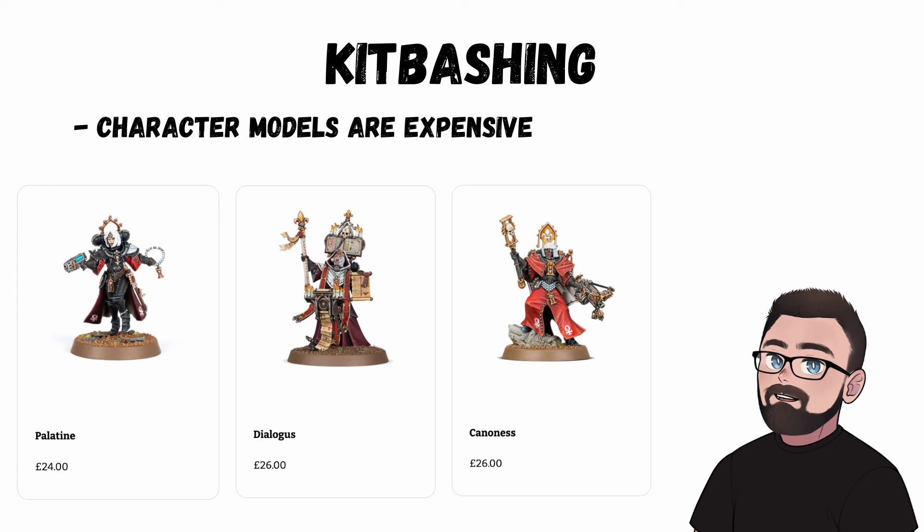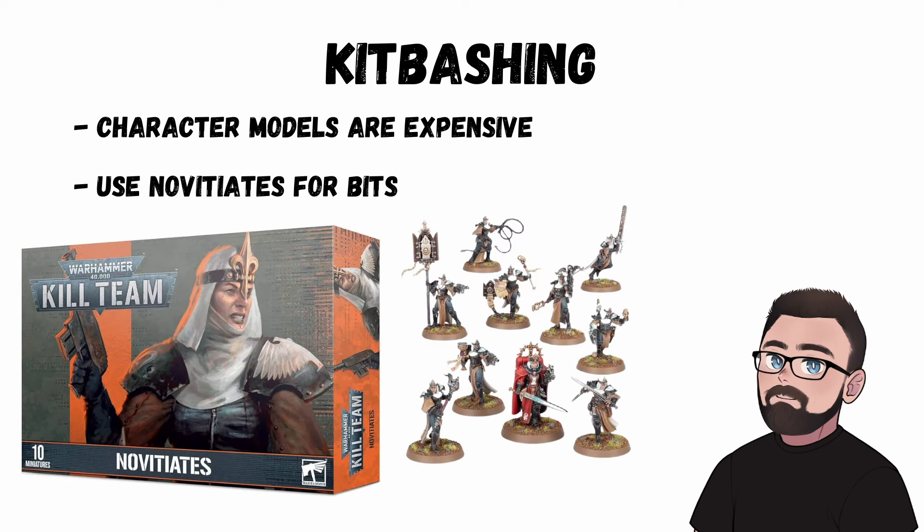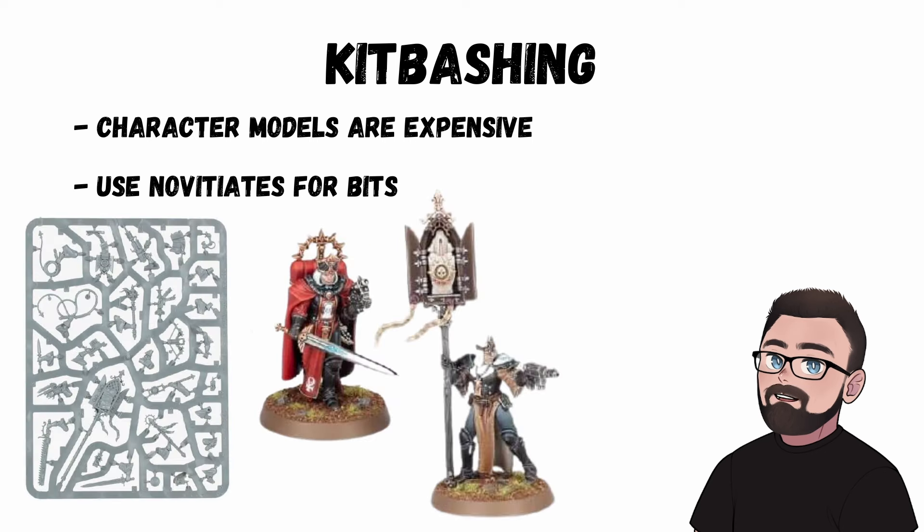I've mentioned kit bashing a few times. This may seem daunting but it will save you a lot of money. Characters are lovely sculpts but expensive for what they are, and you can build your own pretty easily. A nice tip is to buy the Kill Team Novitiate squad — then you can kit bash a Cannoness, Palatine, Hospitaller, and Imagifier out of all the bits. A £40 kit making £96 worth of characters. It might be worth ordering the correct base sizes cheaply off eBay if you care about tournament play. And the Novitiate squad is actually quite good in game on their own.